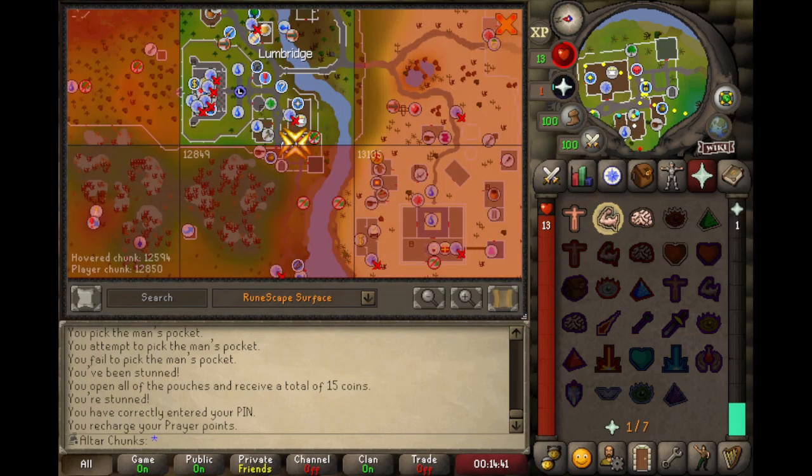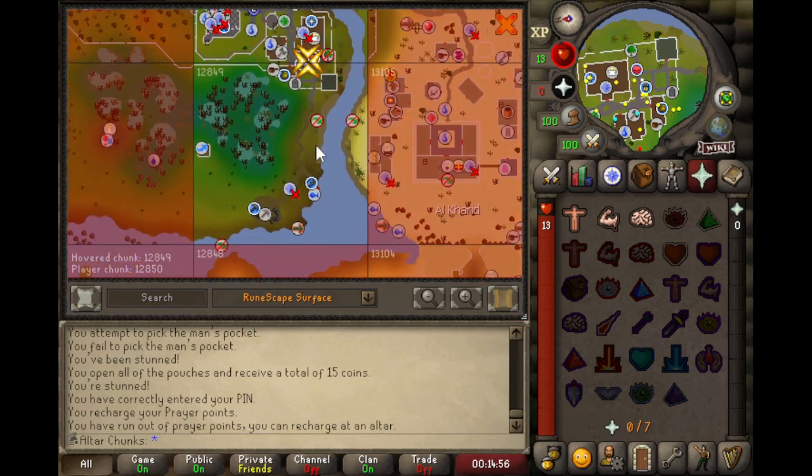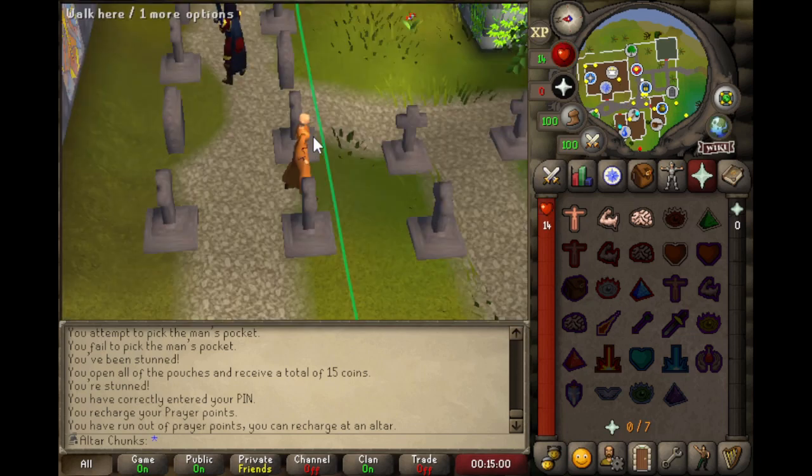So I'm going to go ahead and unlock the chunk here. I actually don't know what the number of the chunk is — it's 12849. If I head over to the region locker plugin, I can just enter that number in with all of the others I've already unlocked. And there we go — that chunk is now available to me for the rest of the time I play this account. So I'm going to go down and get some mining training and get that bronze mace made, and then we're going to head over to Al Kharid.